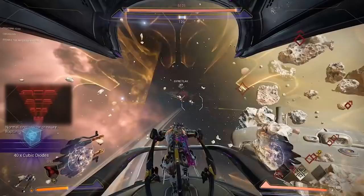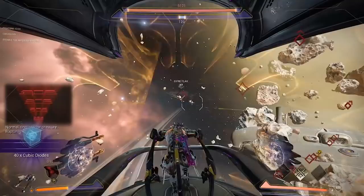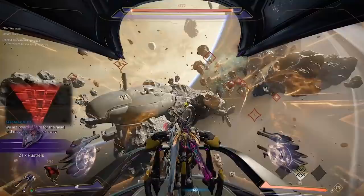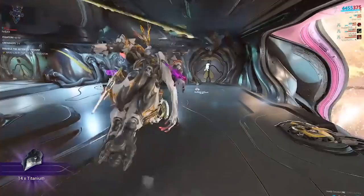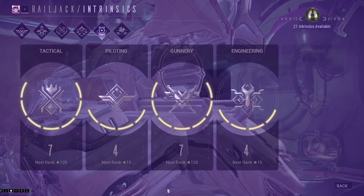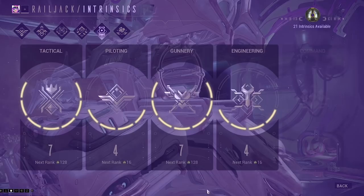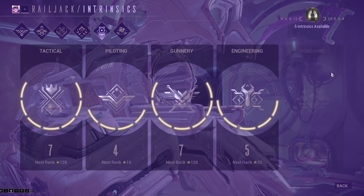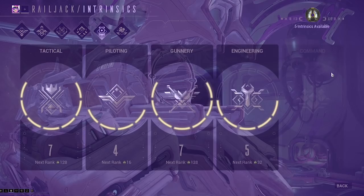Earning intrinsics is done much like affinity in missions. The higher level mission you do, the more intrinsic points you earn for killing enemies, repairing, and completing objectives. Once you start spending these intrinsics, the cost will double after every level. In the beginning, you can quite easily get all four talents to level four rather quickly, but you'll quickly find it's worth specializing to make appropriate use of your points. Getting these talents to level four or five will give you all the necessities to make full use of your Railjack, covering what I would consider the mandatory elements before you branch out and specialize.